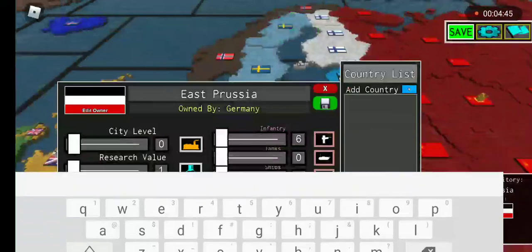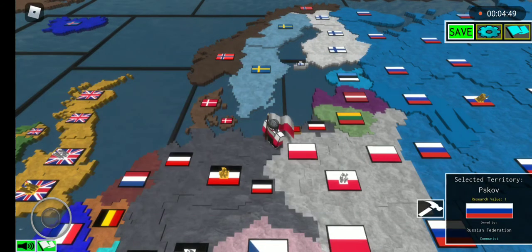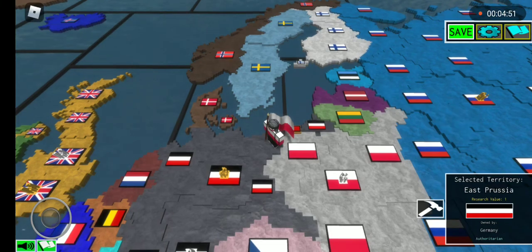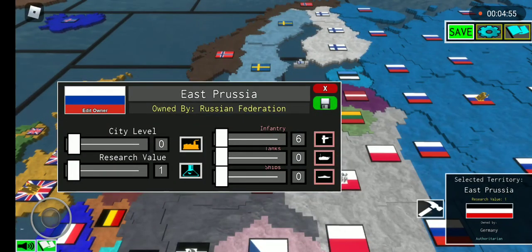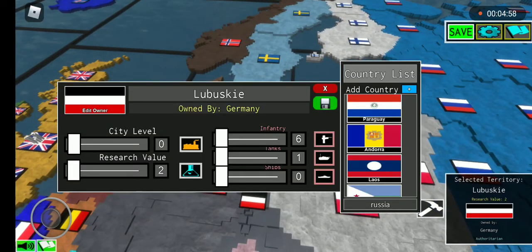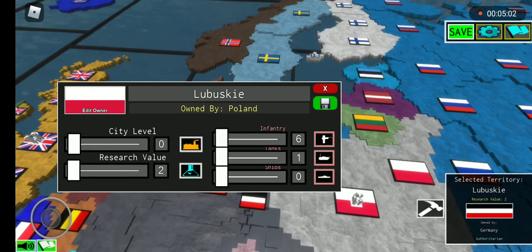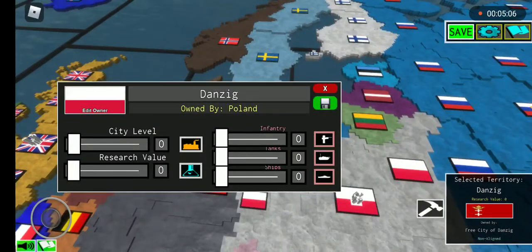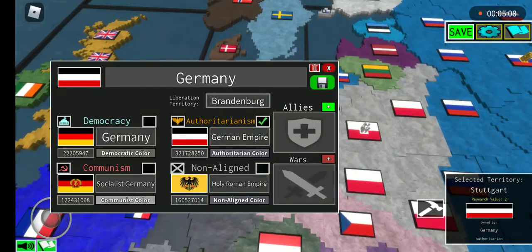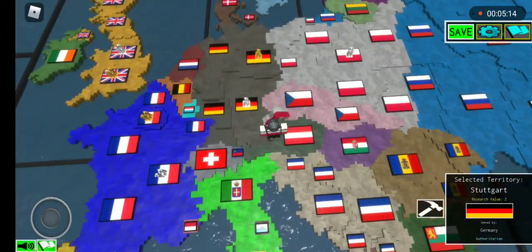Give East Prussia to Russia. But first you've got to change the Soviet Union to a democracy — rename it Russia. Give Lubusky to Poland. Give Danzig to Poland. Change Germany to its normal self — present day Germany as I should say.